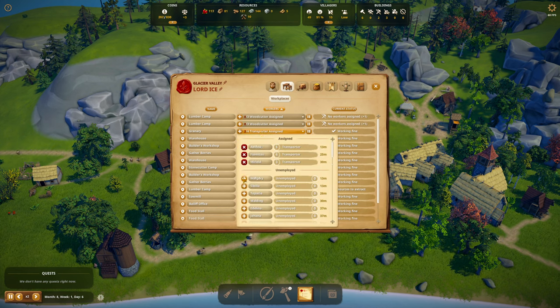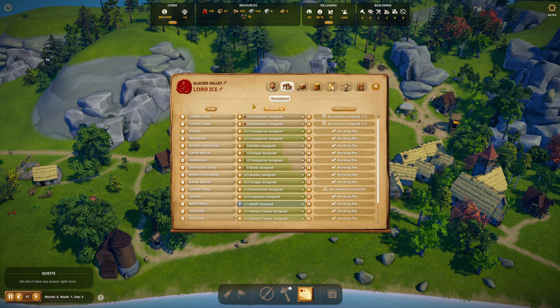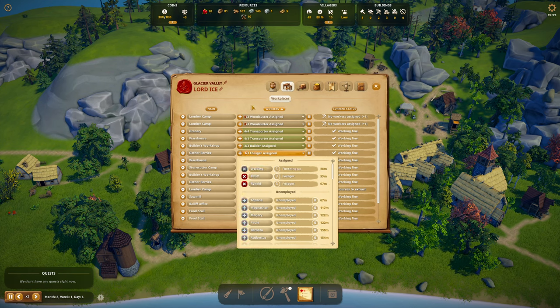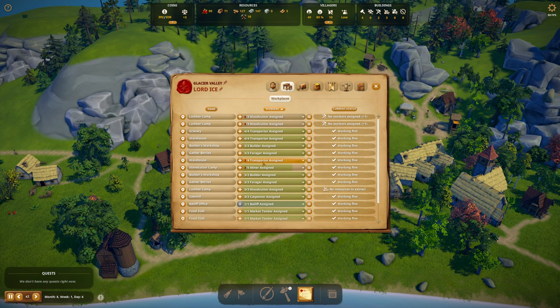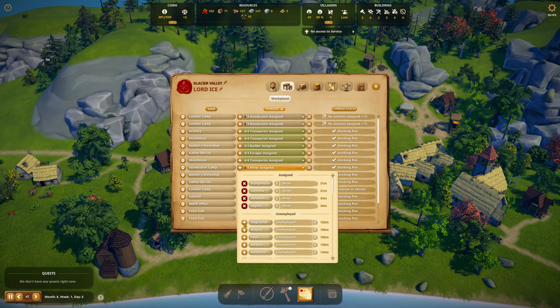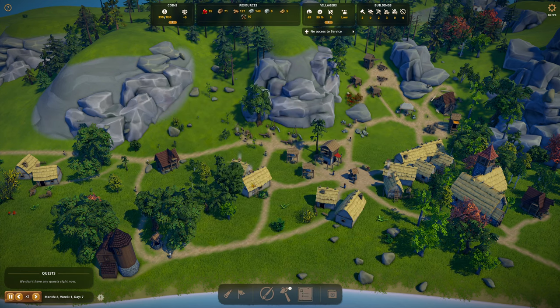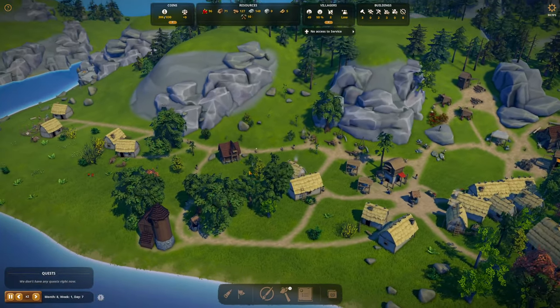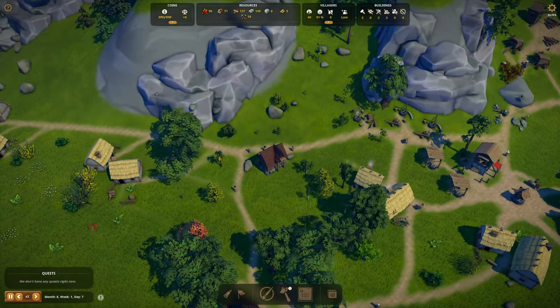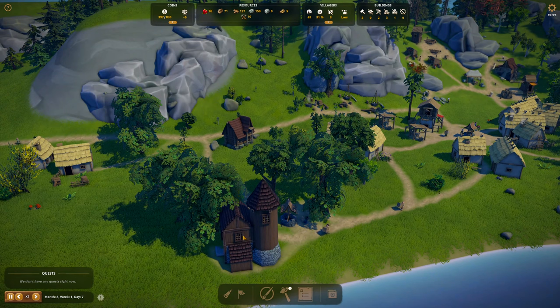Let me take a look at the jobs list. The granary — let's add some more transporters, it's Alfled and Marjorie. The warehouse — Edelina and Johanna. Happiness is 90. Builder's workshop — Sibylla. Foragers — Walding. How did we lose a forager? Stonecutter camp — let's add another miner, it's Magnacar. You're planting trees — nice!